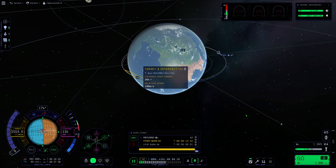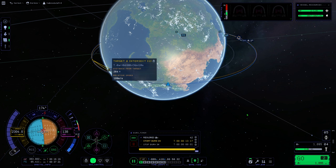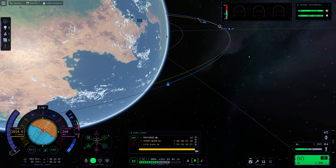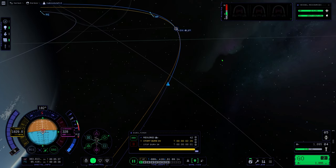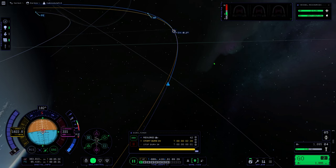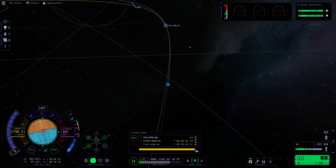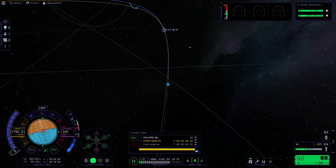The first maneuver I go with is doing a retrograde burn — I'll pull back on retrograde to see if that gets my distance closer. As long as the distance is getting closer, that's good. The goal is to get within 500 meters of the target. You'll have to continue adjusting your maneuver node using retrograde, prograde, normal, antinormal, radial, and antiradial to get the distance within 500 meters or less. The reason you want to be within 500 meters is you can visually see the target pretty well. Also try to do this on the sun side of Kerbin, not the dark side — it's really difficult to see crafts on the dark side if you haven't put lights on them.